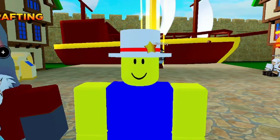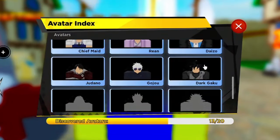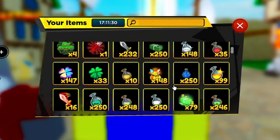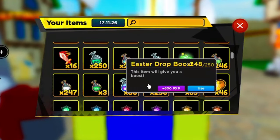The first thing we got to do is equip the avatar that gives us the most drops. That's going to be Goku Black — 5.1x drops. We're going to equip him. The next thing we're going to do is use a Super Drops Boost and also an Easter Drops Boost for the video.